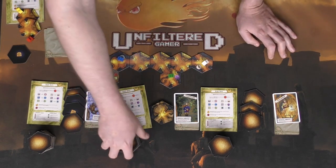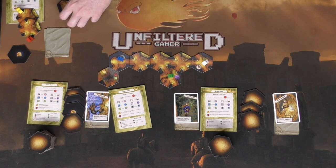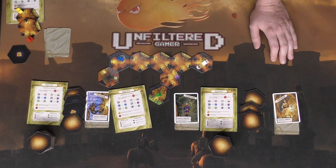Once you run out of your hand and your deck, your last action is going to be — hopefully — to place down the exit tile, move onto that space, and claim victory for the Caves of Roranzori. Well done, you exited the game.